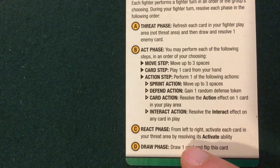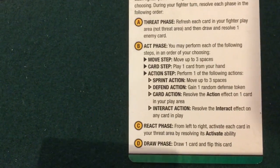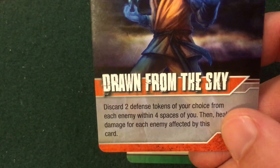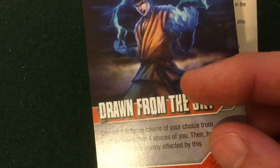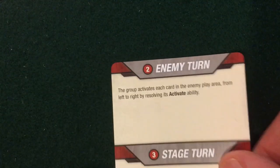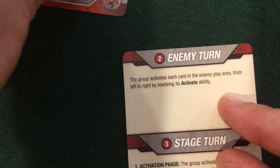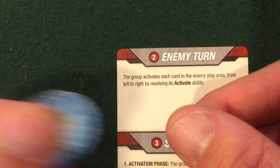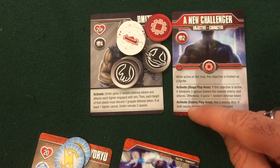I'm back in the react phase, but I'm doing great against these weaker Anastasias and have nobody activating in my threat area. I draw a card: Drawn from the Sky. Discard defense tokens of your choice from each enemy within four spaces of you, then heal damage. Not that great with so few enemies — not the card I wanted, but we'll make it work. I also get one power for Riding Lightning, which brings me to two power overall.